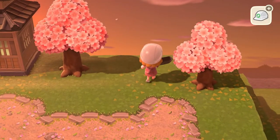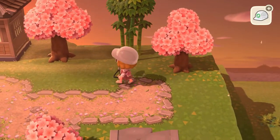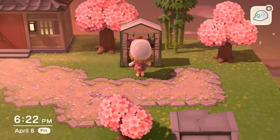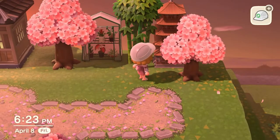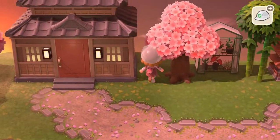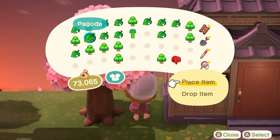Once I had that pond laid down, I started going in on the right side of the house with a few ideas. I started with this bamboo tree and a little garden area. I end up changing it, but I also went in with some pagodas. I love how these look — they give great height and they're a unique item, and I really love using them on this island with this theme.